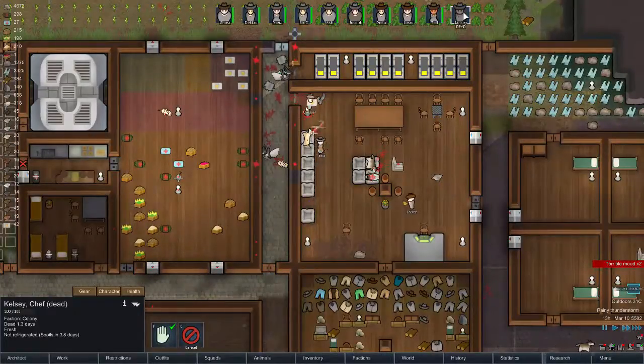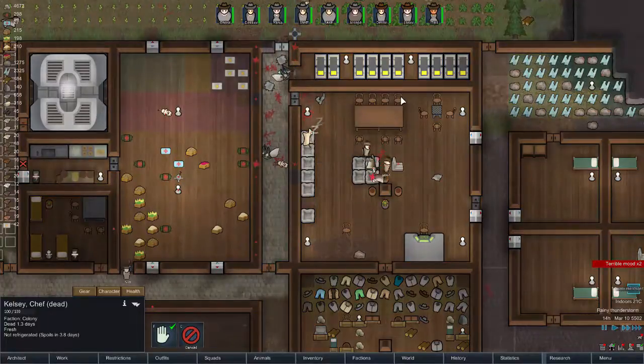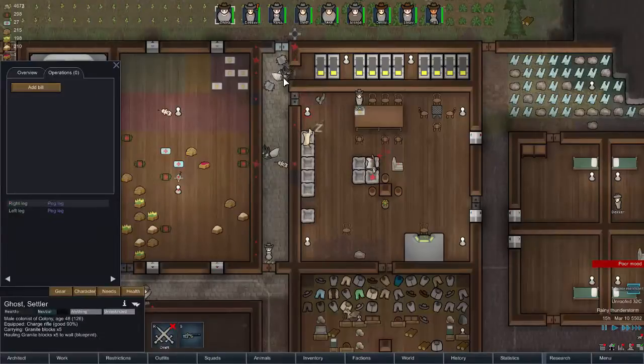One colonist — delete colonist. Health modifications — Ghost, are you sleeping? Good. Child travel — no, he's coming here.